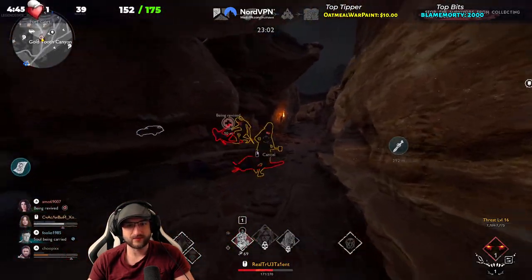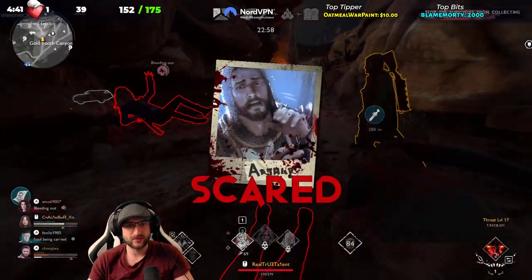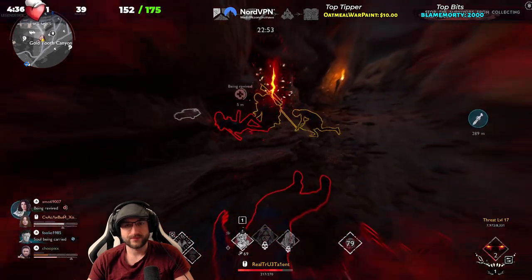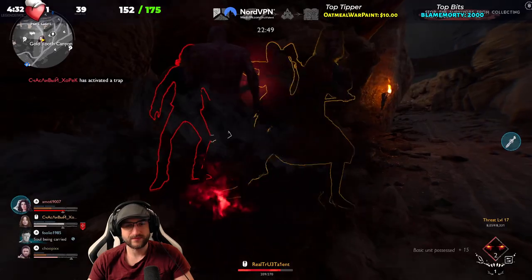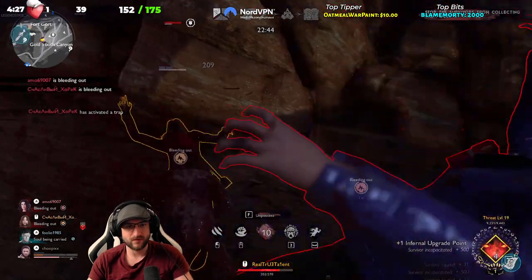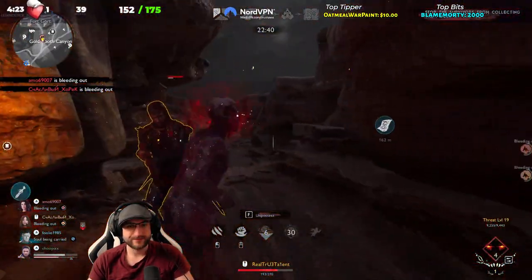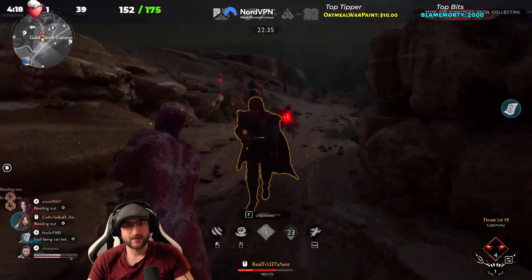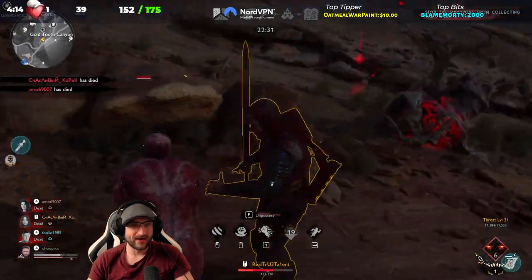We should be able to get one of these on them, and then we might be able to possess him — no we can't. That's good. One, two, three, four — messed that up. I pressed the wrong one at the wrong time — didn't really matter though. Oh, all we need is this guy and we win.